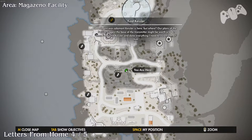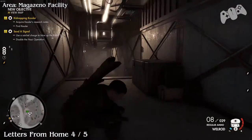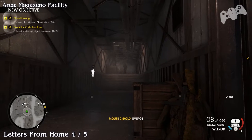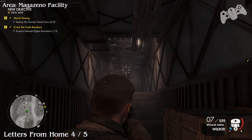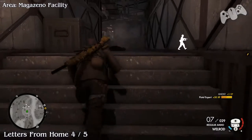Now we're going to go left into the middle in this underground bunker section. Once we go inside there will be one German that will have a Letter from Home — this will be number four. There will be three Germans patrolling each section of the corridor, so preferably the one that is actually walking towards you should be the one that will have it.